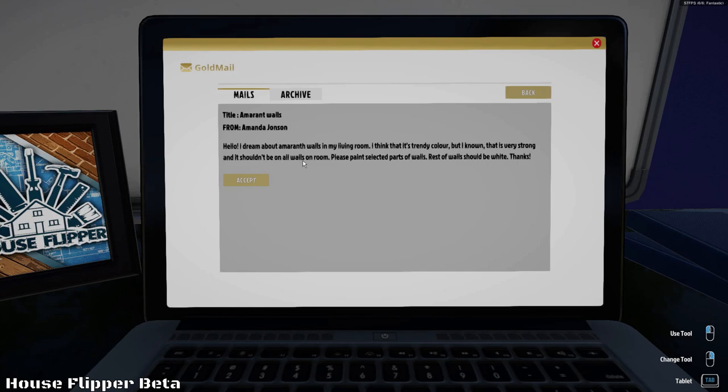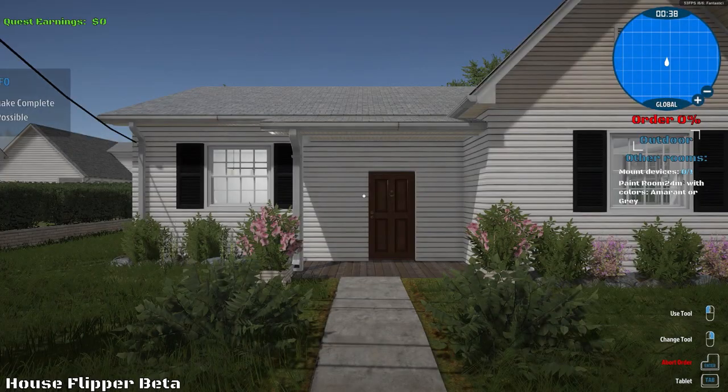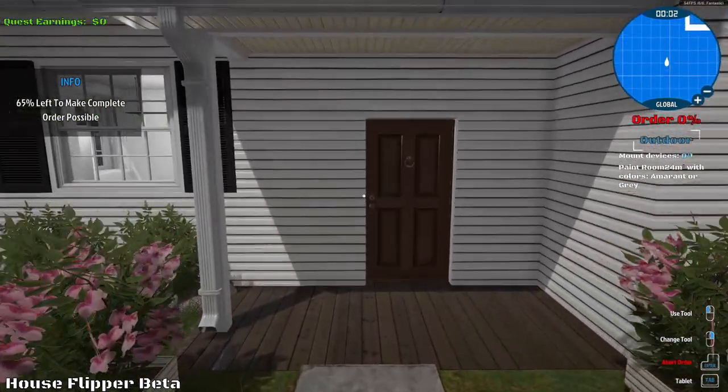Hello — a new job. The client wants Amerind walls in the living room, thinks it's a trendy color. Please paint the selected part of the walls; the rest should be white. So you can do some painting now. I mean, I'd rather break the walls down, but I'll paint them too.